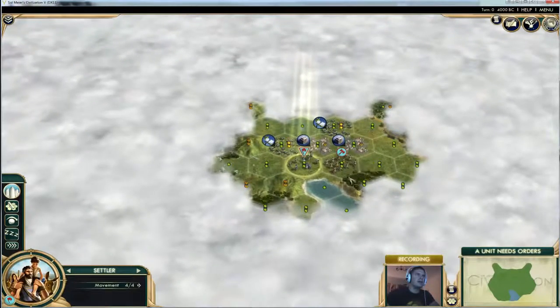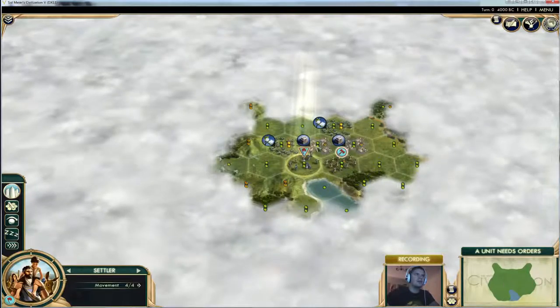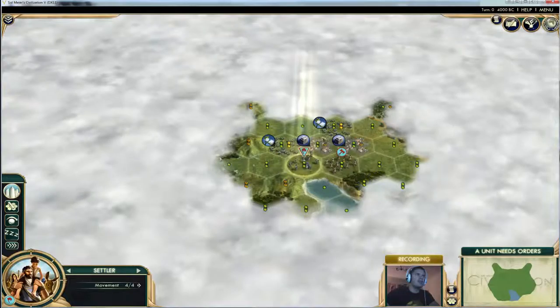So here we go, we've got not a bad little start here — a couple of cotton, a couple of stones, we've got some good production there, and we'll be able to trade this cotton.